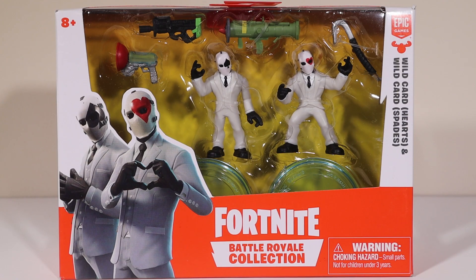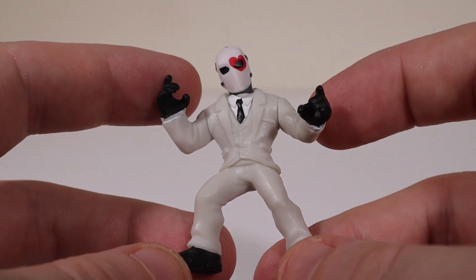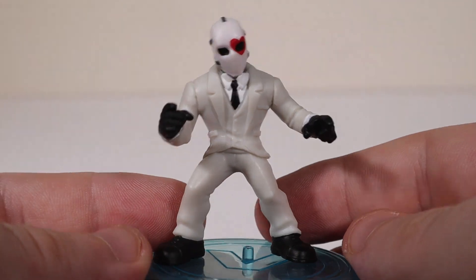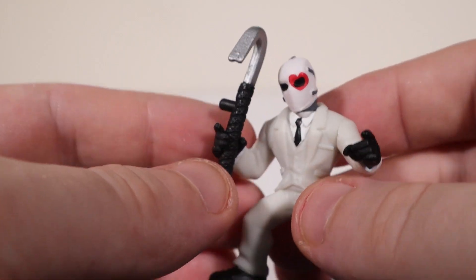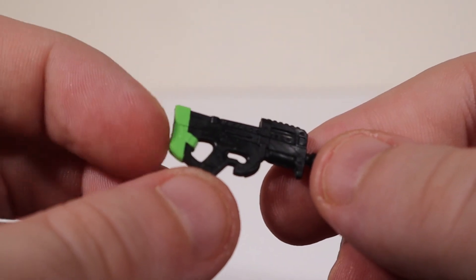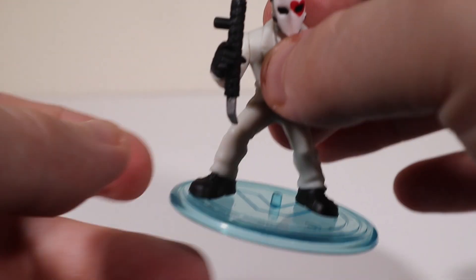Next we've got Hearts and Spades. Wild Card Hearts 50H, Wild Card Spades 51S. First up, Wild Card Hearts — you know it's hearts because of the big heart in his eye, with a heart on his mouth too. We'll put him on his stand. With him we'll give him the rare Crowbar pickaxe — 'Pry away' — from Season 6, ready to break into some stuff and crack some safes. He also gets the P90 — this gun's really cool with the nice green end. He's got his crowbar pickaxe and P90 ready to go. That is Wild Card Hearts.